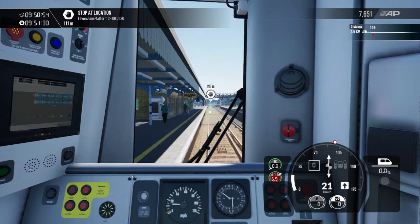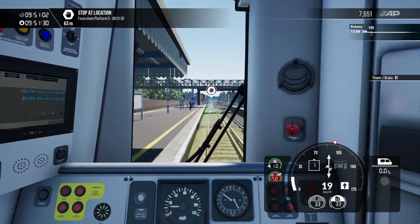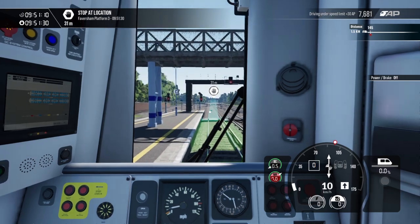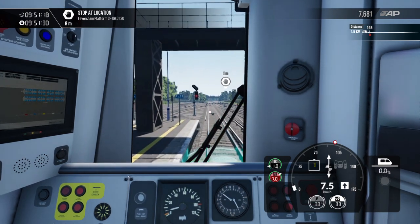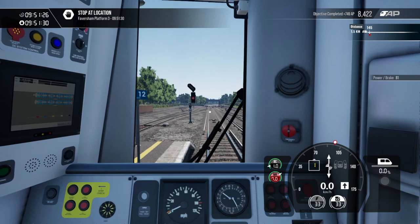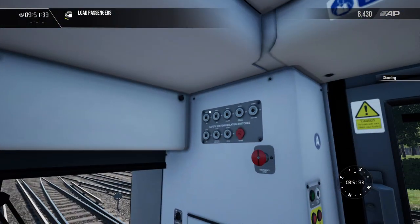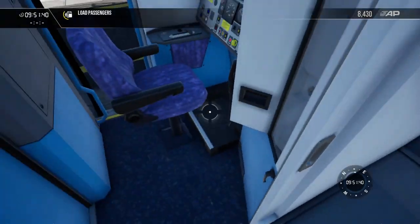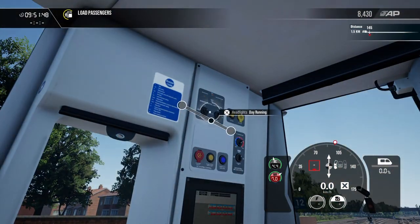Wonderful. I honestly thought those lights were on top of that bridge and not that overhang — I was just about to have an absolute freak-out, thinking I was going to do a SPAD. I think here will do — as long as we've got the stop marker somewhat in sight, we're good. Reverse into neutral, DRA on, doors open. We're just going to switch off the safety systems now as the AI takes over from here.